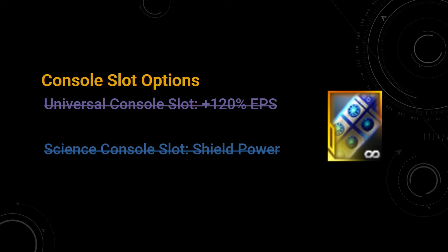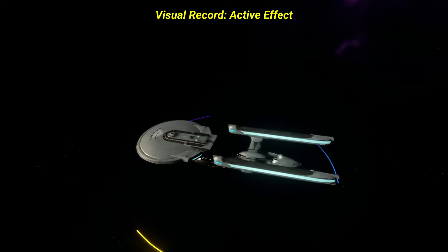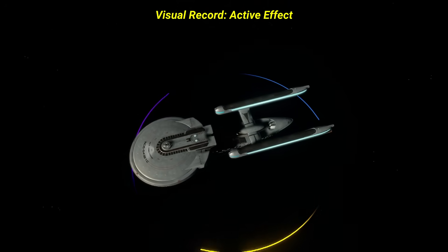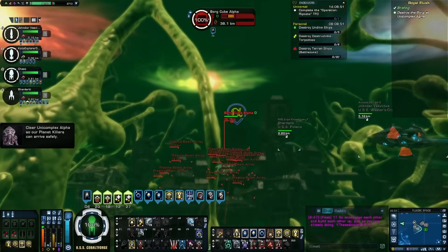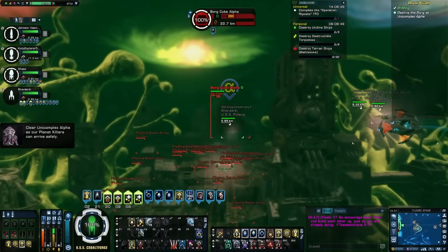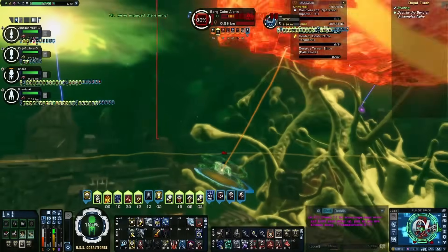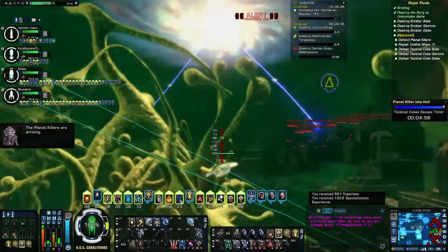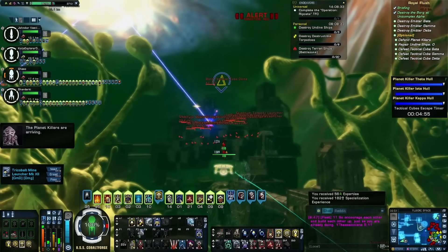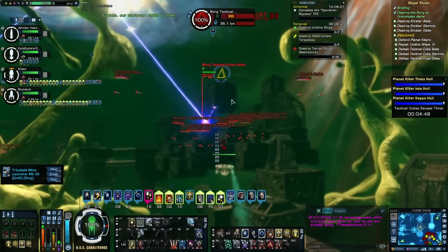That leaves putting this in an engineering or tactical slot, at which point you choose which stat you want to dump — engine or aux. If your ship is more sluggish and/or scales off engine power via items like Dragon's Blood Flame Reactor on disruptor builds, Reroute Reserves to Weapons, or uses the Soliton Wave Impeller or Inertial Polar and Shunt, then aux is the dump stat and you put this in tactical to get engine power.